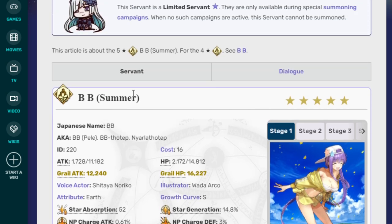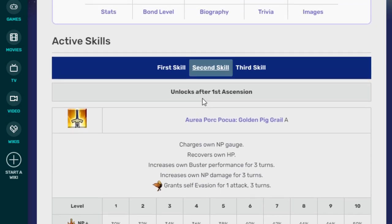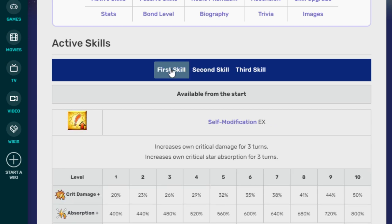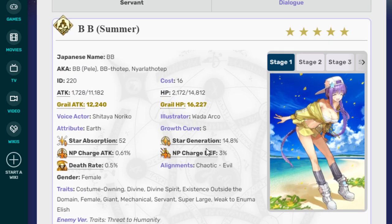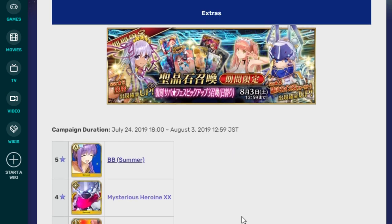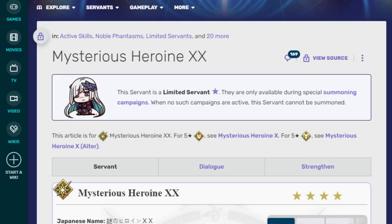That ability promotes a play style that is very different from what you'd expect from most Fate units, and I really like it. For sure if you're a fan of BB or if you're a fan of fun mechanics, she's a very good unit. Some people might look at her damage and think she doesn't deal damage, but that's not really the point — the point is to have a lot of fun and mess around with her. And to be fair, that second skill's buff to Buster and NP Damage is really good. All her skills are extremely good. I really like her — she's a lot of fun, and if you're going for her, she's definitely worth having. I love BB Summer, I have her, and I enjoy her so much.